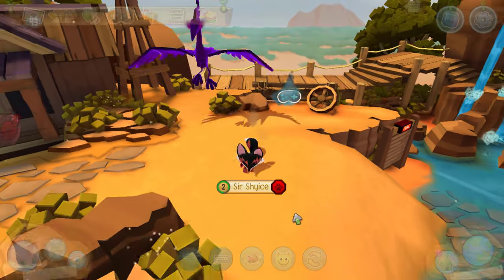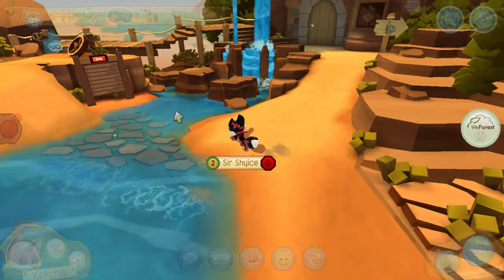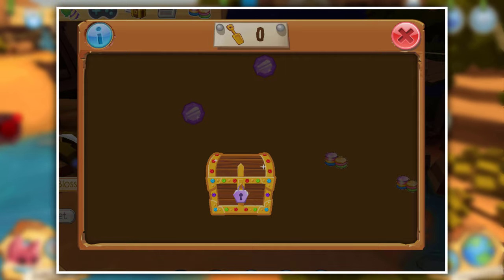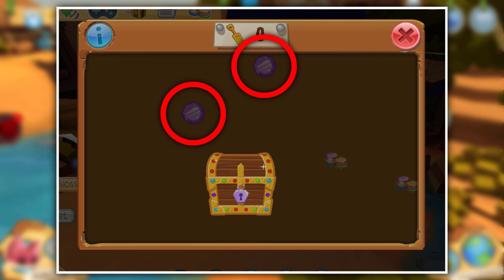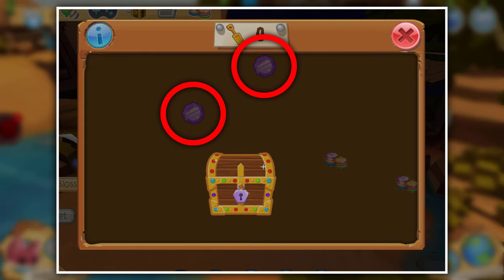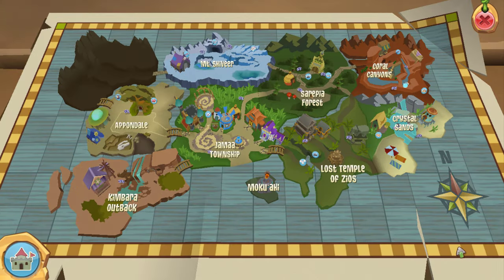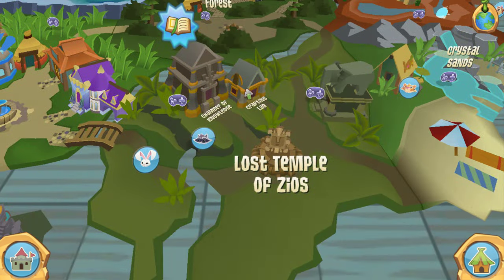Another way to get colored crystals is the digging minigame — those yellow spades that spawn around the map. You can get chests, alpha chests, gems, and unknown fossils from these, but you can also get colored crystals. As you can see in this screenshot, there were two purple colored crystals. I just randomly picked up the shovel and unfortunately missed out on those two. This wasn't even mentioned anywhere in the update, so there could be other ways to get crystals — drop them in the comments if you know of any.